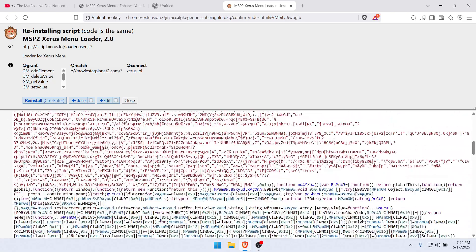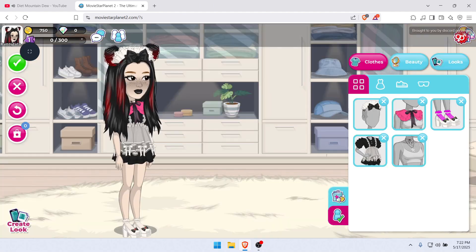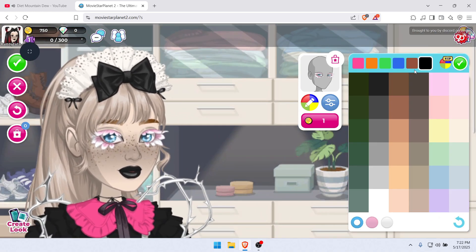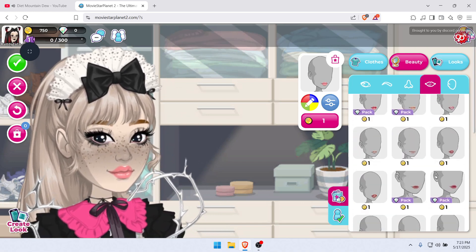Everything is safe so your PC and your MSP account are 100% safe. Once you open up MSP2, the script will be active and you can access every item in the game without any issues. The items can be seen by other people but can't be gifted.